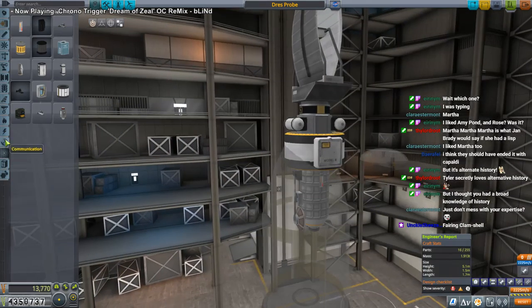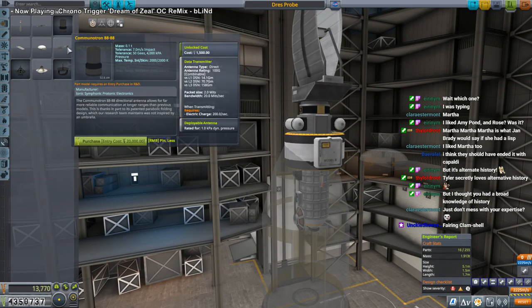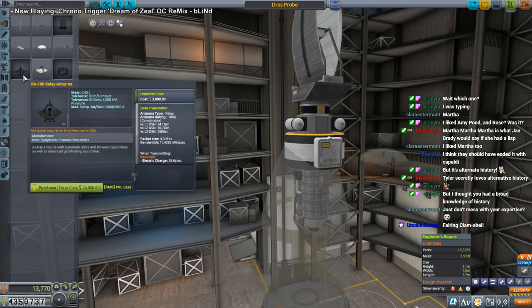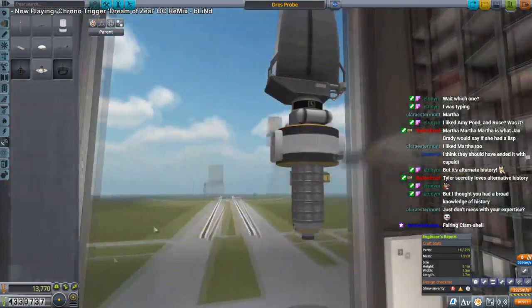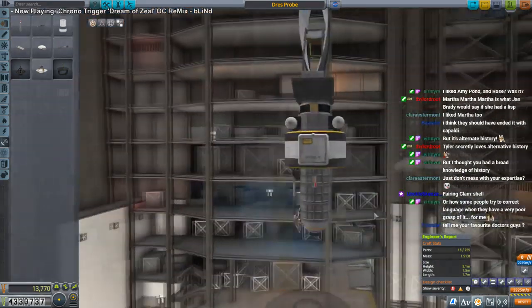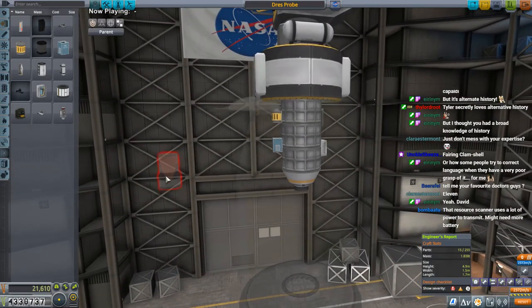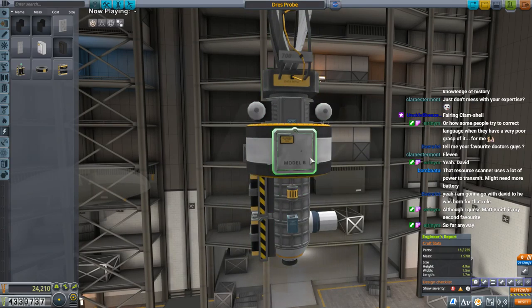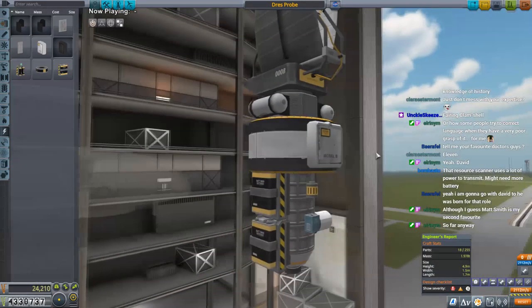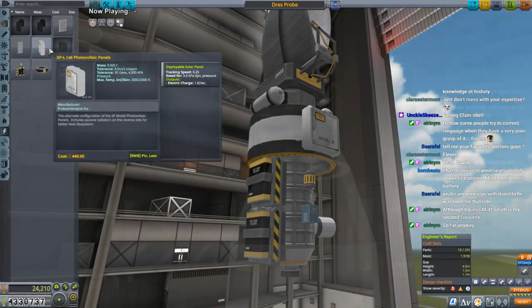All these new antennae we got — this one will have the range, 0.1 tons. Maybe we should just put two of them, and counterbalance the antenna with a battery. We probably need RTGs really, because I don't think these solar panels are going to be enough all the way out at Jool.